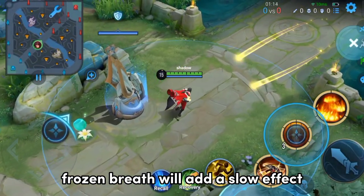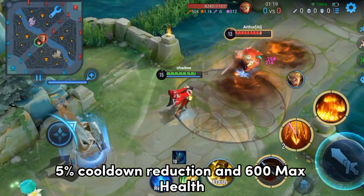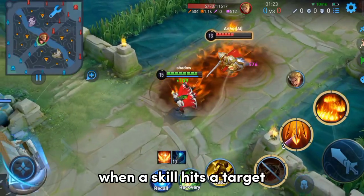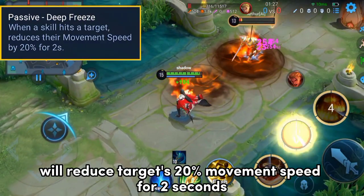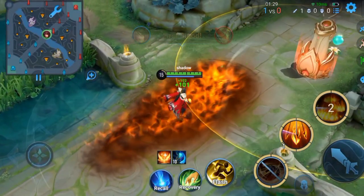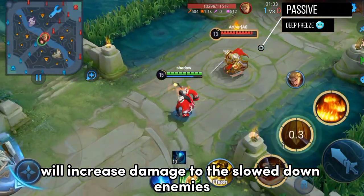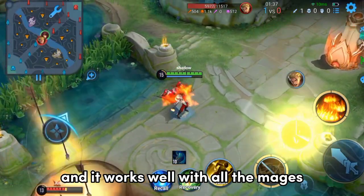Frozen Breath adds a slow effect when a skill hits a target. It has 160 magical attack, 5% cooldown reduction, and 600 max health. When a skill hits a target, its passive Deep Freeze reduces the target's movement speed by 20% for 2 seconds. Its second passive, Frostbite, increases damage dealt to slowed enemies. It's a great item for slowing down enemies and works well with all mages.